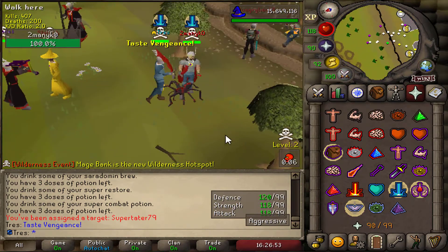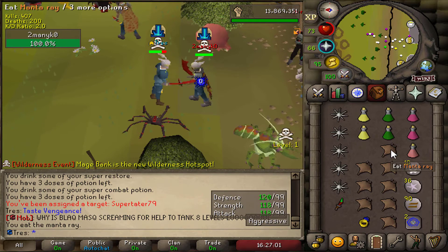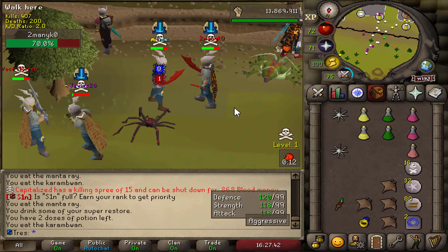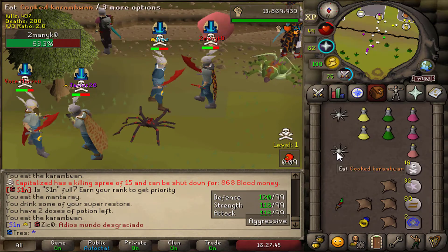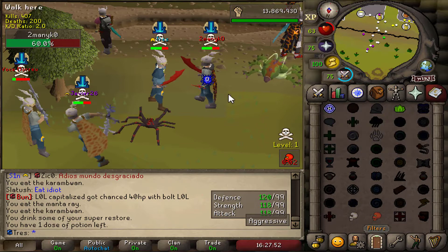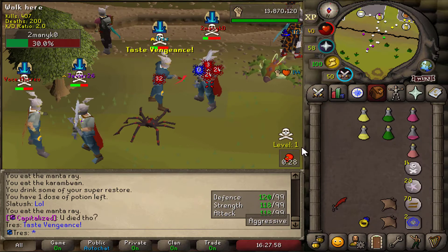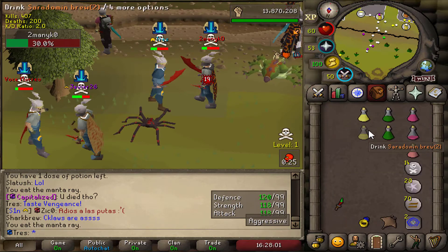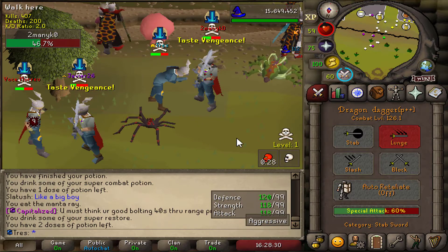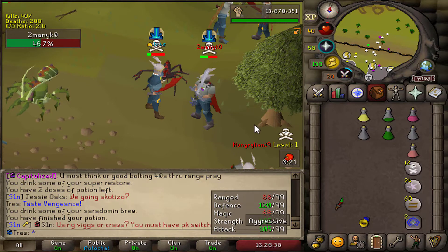We're against a guy with an infernal cape - not the best sign. Hopefully we can venge his AGS or something. There's the AGS already. We've got 10 seconds for venge - don't spec, don't spec. He might really not have spec left. Hit my venge! I could have been it - please give me the easy start!